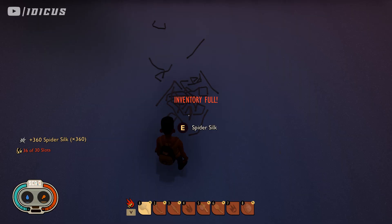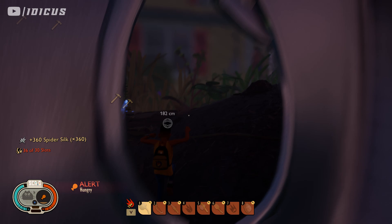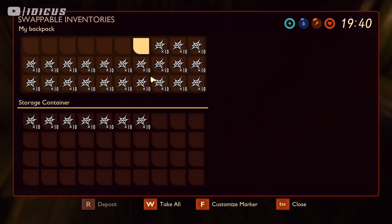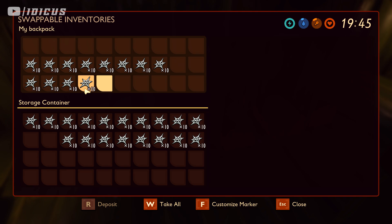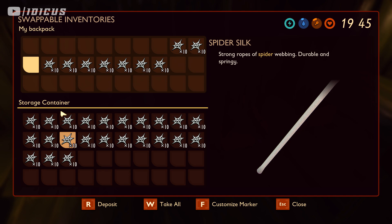Now I'm picking up the spider silk again and I'm going to purposely overfill the limit. When I go to put this in one of my chests, you'll see what happens. The best way is to just drag it in — that way it doesn't confuse the game. As you can see, these are the glitched ones. As I try to drag it in, it teleports back into my inventory.